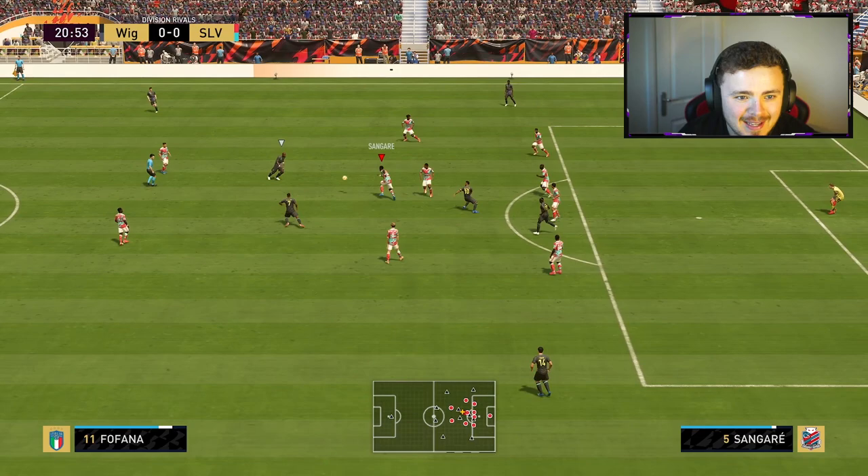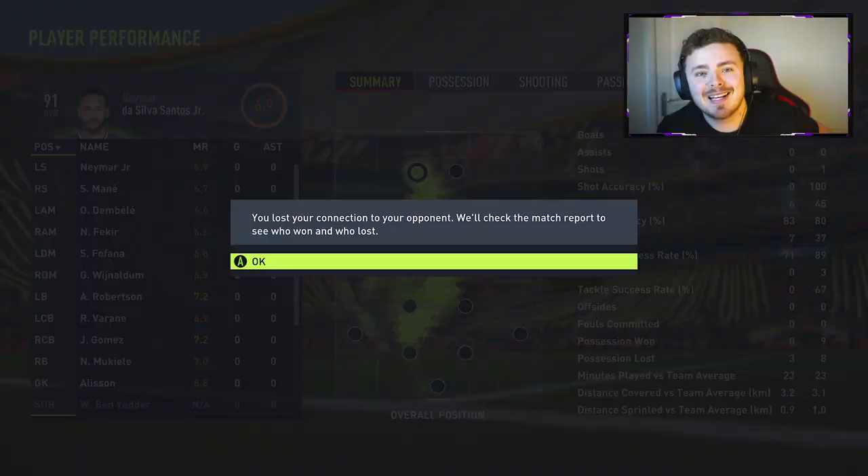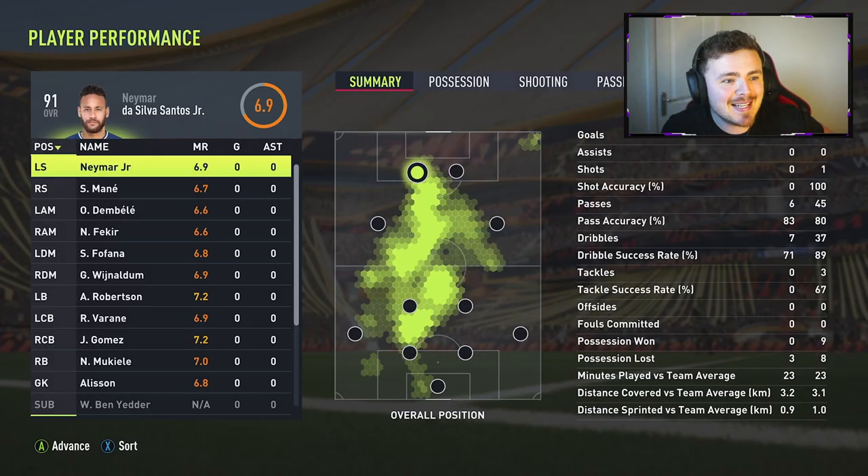Sangare's there again — what are these little ricochets though? We'll take it. Look at him over the top — brilliant pick. But come on, Corona — he's been bullied. And my opponent's had enough: a nil-nil rage quit. I don't know what he was up to there — we go again, I guess.